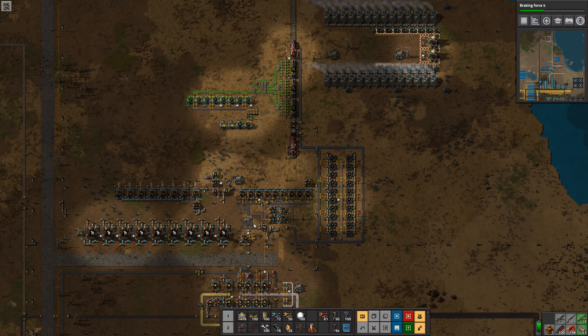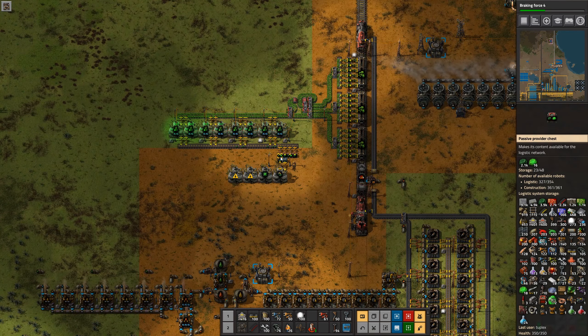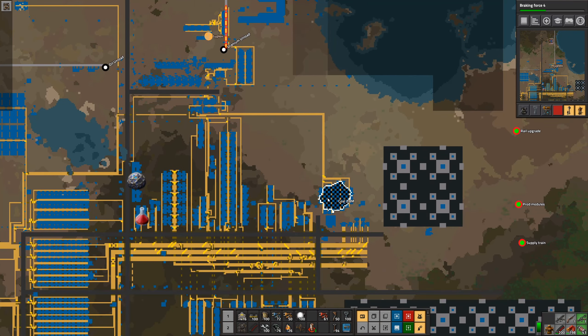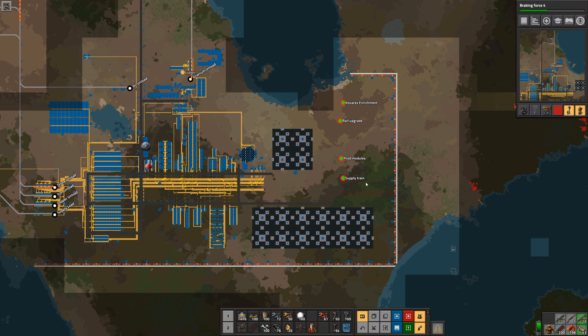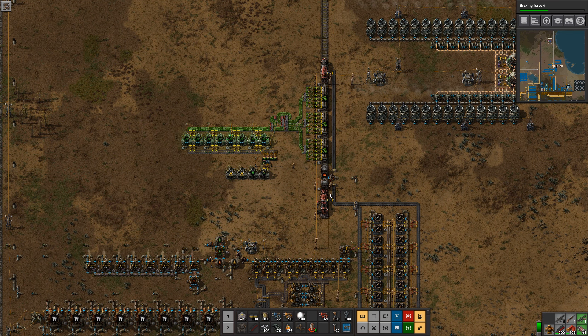Between the nuclear and the solar I really don't need to do anything else. Since I'm still automatically making more heat exchangers and turbines, when I decide I need more power I'll already have everything ready to expand. As far as nuclear power is concerned we're set up — we do need to get the Kovarex enrichment done but we'll have to wait on that. Let's rename this to 'Kovarex enrichment' so we don't forget. That's going to do it for this episode — hope you enjoyed it, let me know if you have any questions, and I'll see you next time!